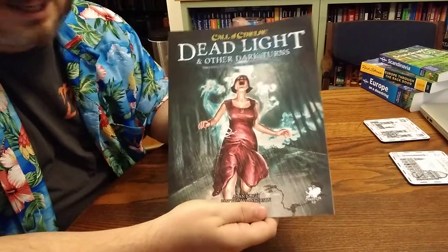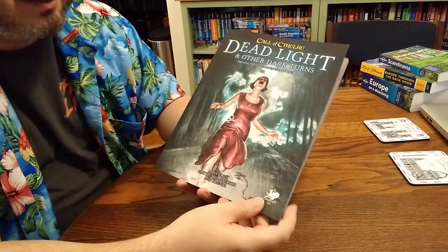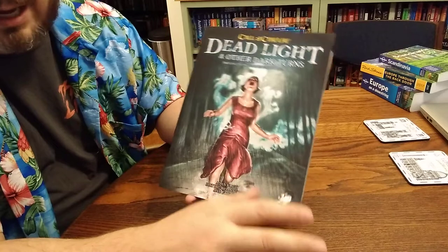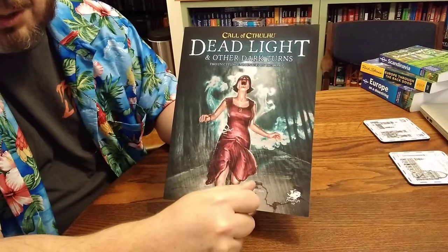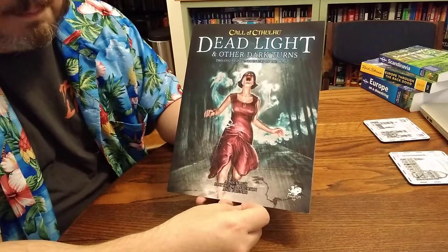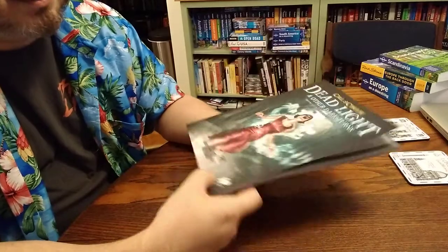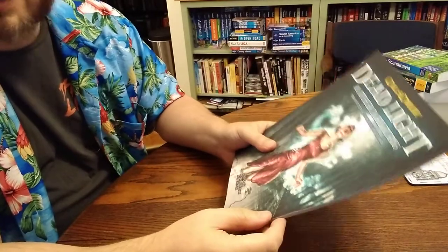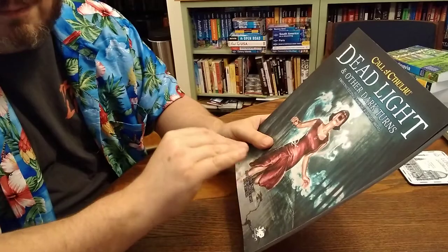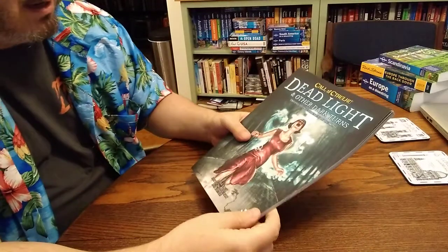I'm hoping to have a little arsenal of short scenarios I can just pop in where I need them. I know there's one in Pulp Cthulhu about a steamer ship going across the Pacific — I'm keeping that in my back pocket to plug into Masks of Nyarlathotep, or something like Children of Fear. I like the idea of travel-based scenarios; I know there was an old supplement about various means of transportation.